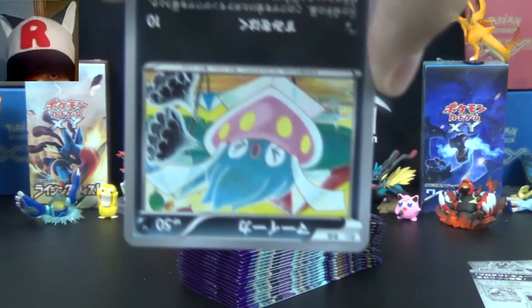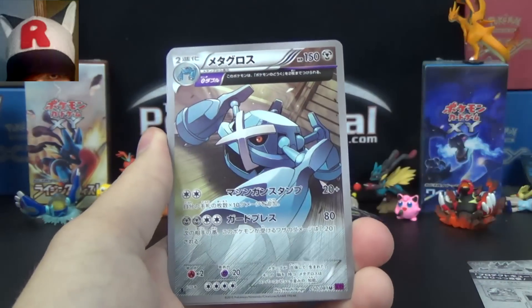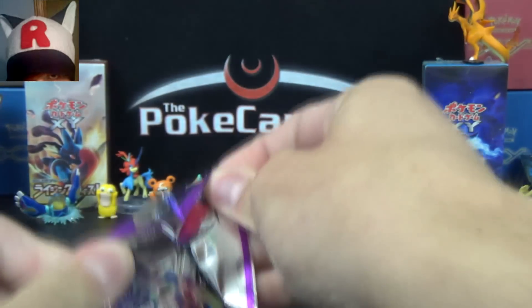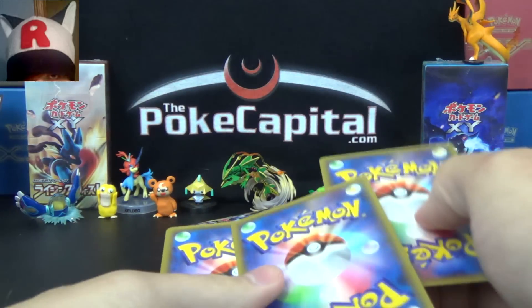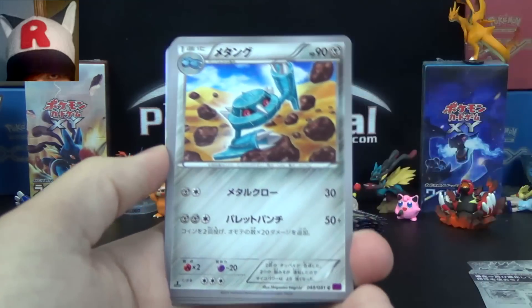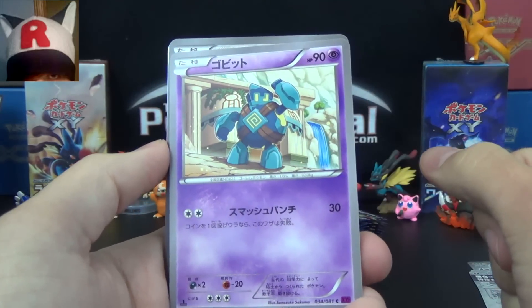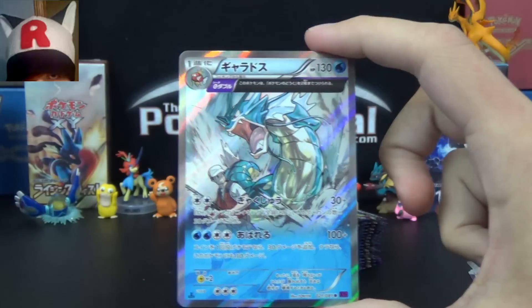Pack 2: Inkay, Froslass, Aurorus, Eevee, Metagross Ancient Trait, and Ampharos Spirit Link. Pack 3: Cottonee, Metang, Golett, Registeel, and Ancient Trait Gyarados number two for us! Love that art — looks like the fisherman's going to get a Jurassic World experience, if you know what I mean. Looks like he's in trouble. Very cool, very fierce. I love it.